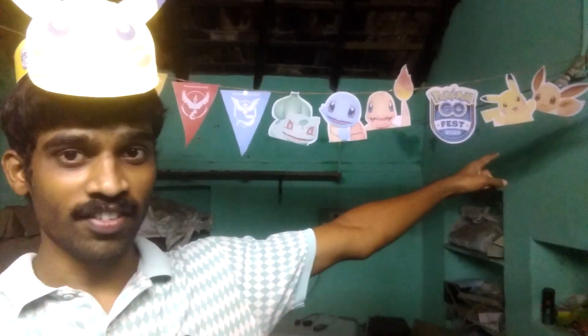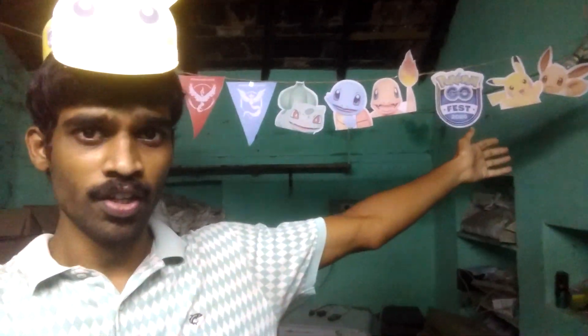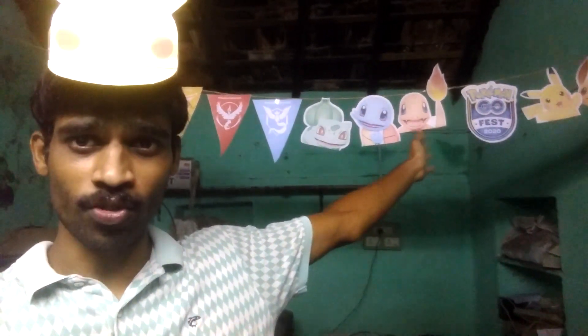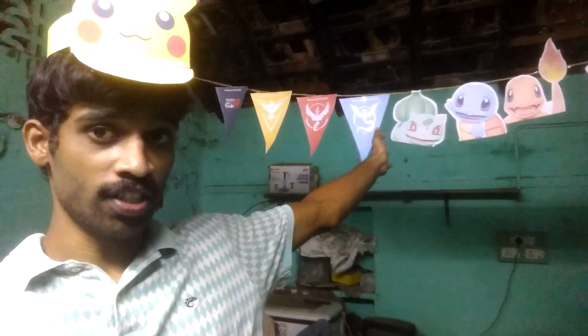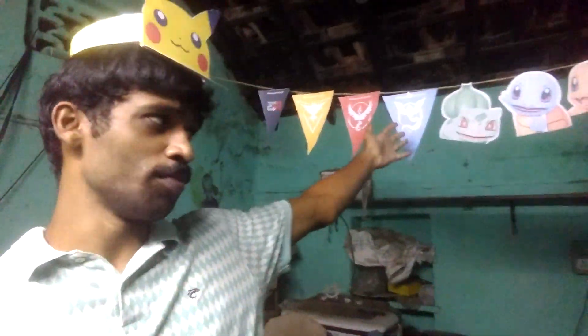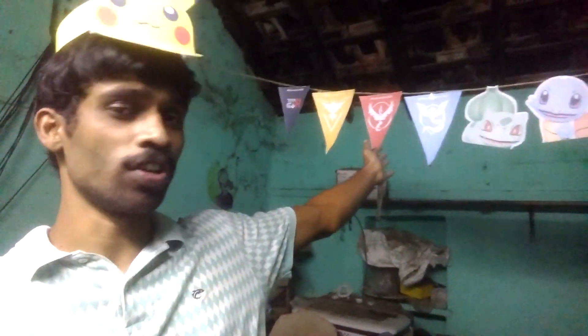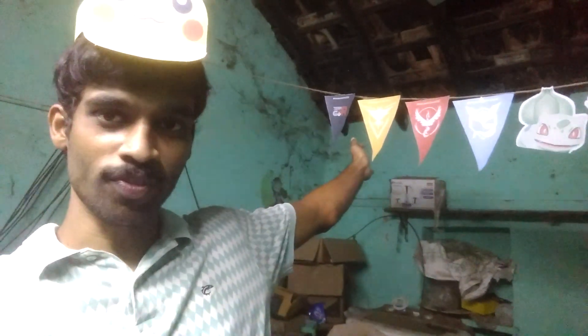Let me walk through the decorations. On that side — which is right in the video — we have Eevee, Pikachu, the Go Fest symbol. Then there's Charmander, Squirtle, Bulbasaur, and then Team Mystic. I'm Team Mystic — I kind of forgot the other team names for a moment, Team Valor and Team Instinct.